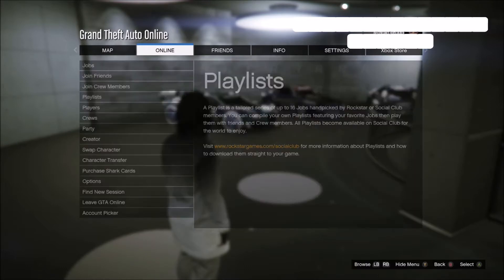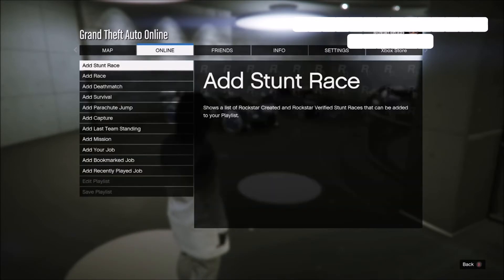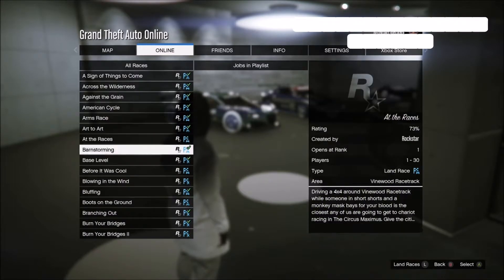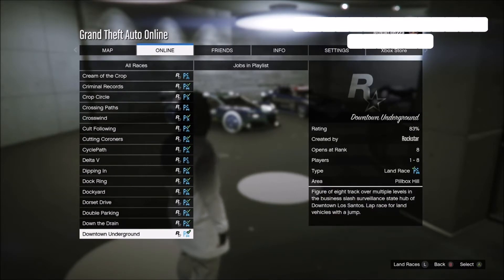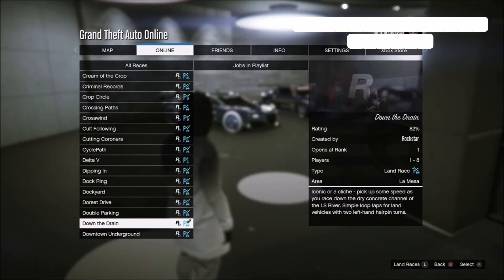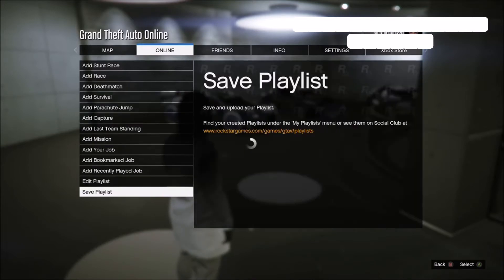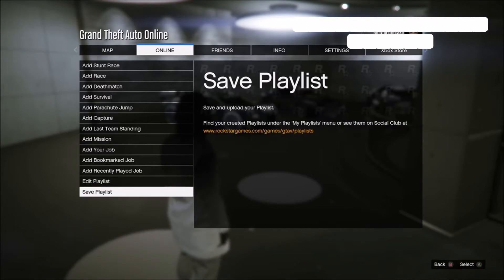The first thing you want to do is start a playlist — you can call it anything you want. Go to races and then go all the way down to 'Down the Drain.' It should work with any other race but I tend to use Down the Drain. Just add it into the playlist, go down to Save Playlist, and save it as anything you want — for this video I'm going to call it 'Race.'